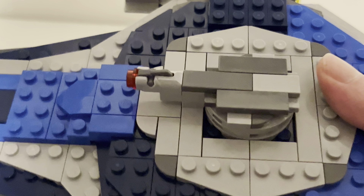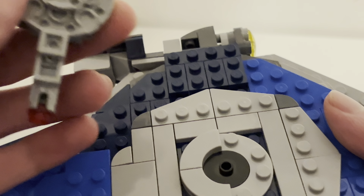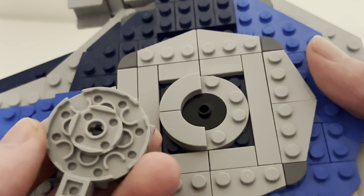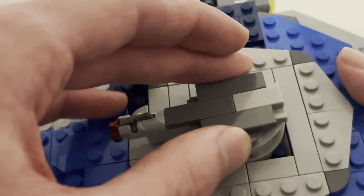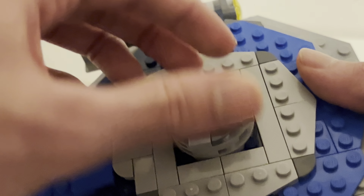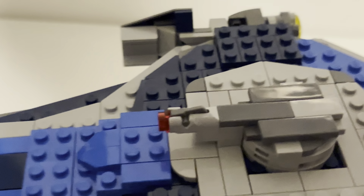The turret does actually rotate — you can rotate it freely. The secret to how that works is really just a circular jumper with a circular tile. It connects like that; it's extremely loose but it's not going to come off. It's a very nice turret.